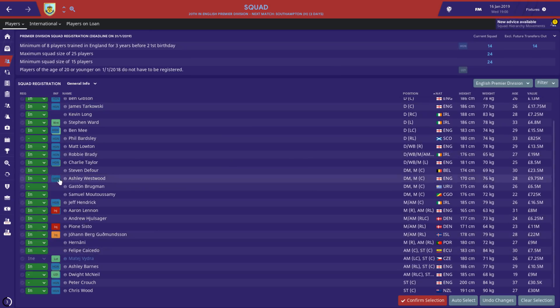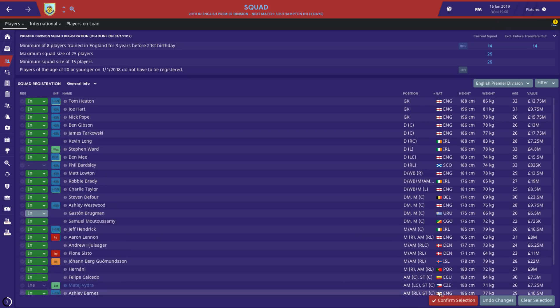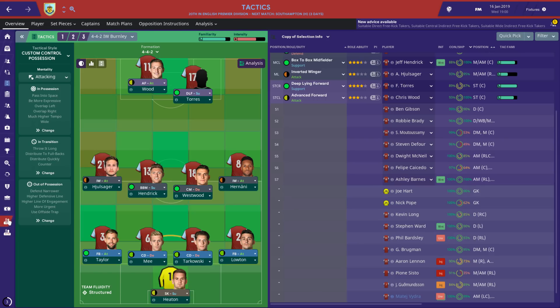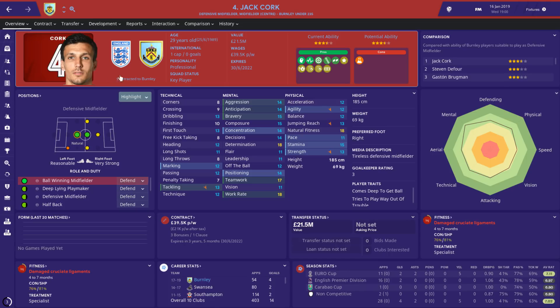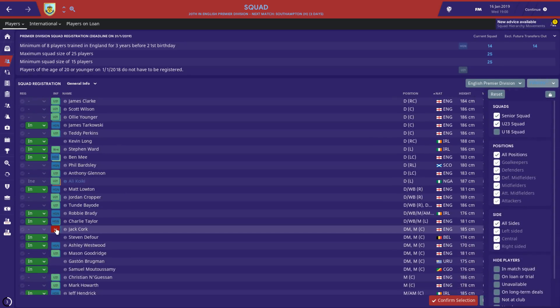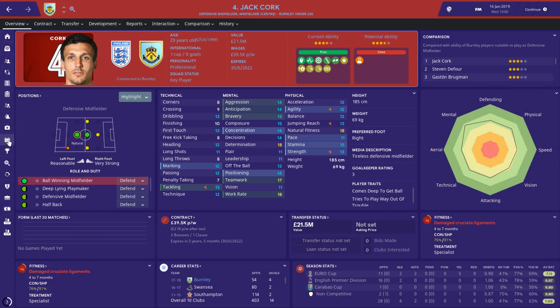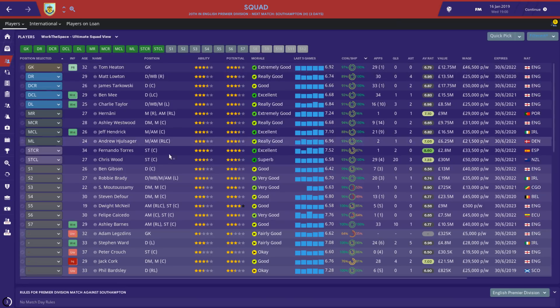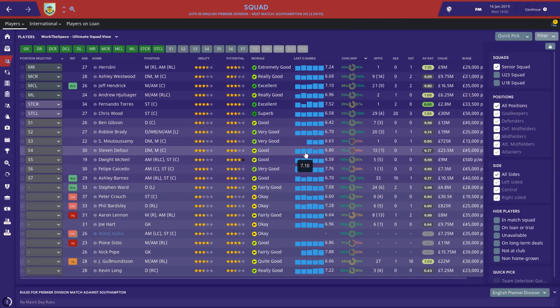We've signed Brugman — I think he's a good signing as a centre mid, another player in the team. He's consistent, likes big matches, kind of the jack of all trades — and in terms of adding strength in depth, that's the biggest box to tick. It's a real shame we're without Jack Cork, because between him and Jeff Hendrick you'd have an ideal partnership. He's four to seven months out injured — I can't sacrifice a registration spot for him.